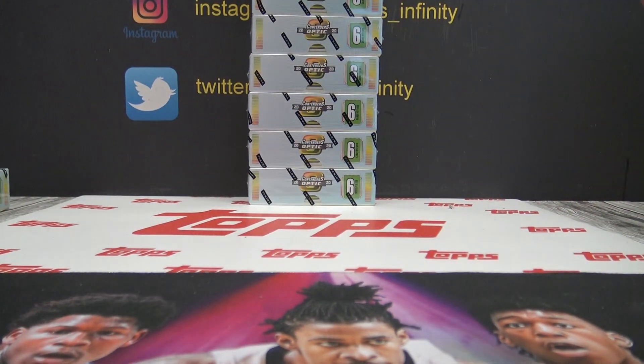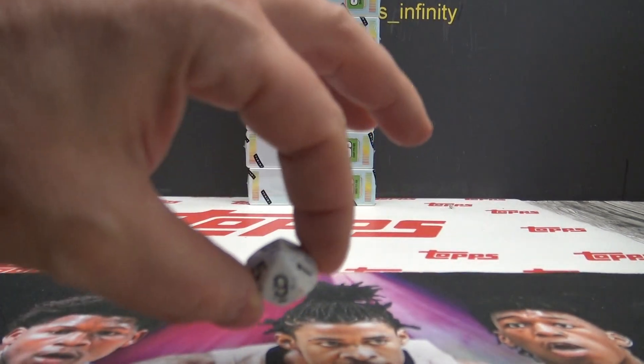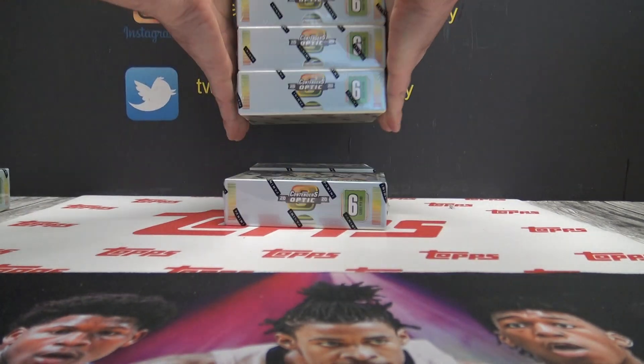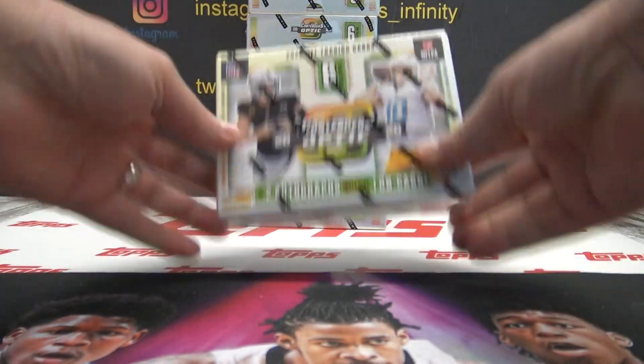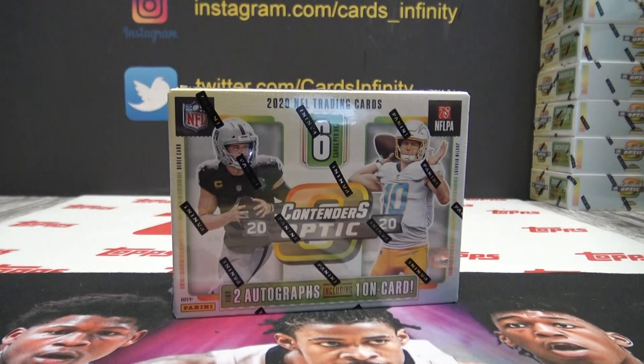1 to 10 — 1 on top, 10 on bottom. Number 9, ninth one down. The leftover box I'm going to put on top — that'll be the leftover from the old case.